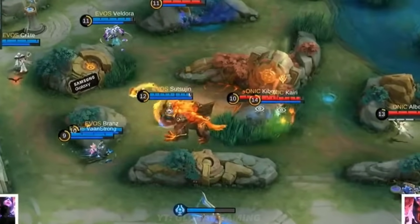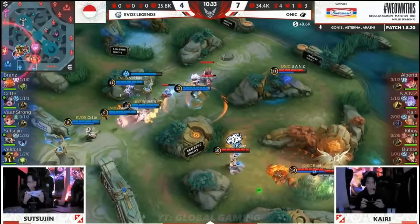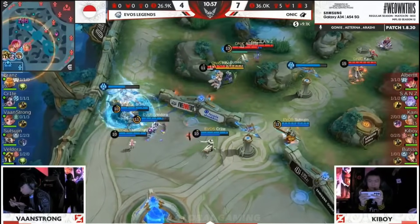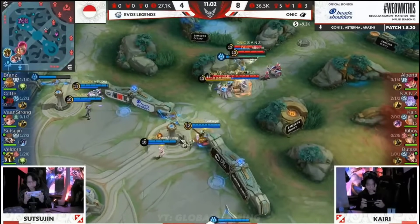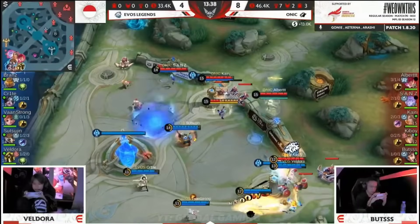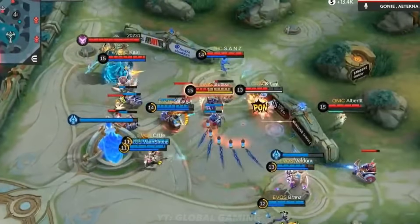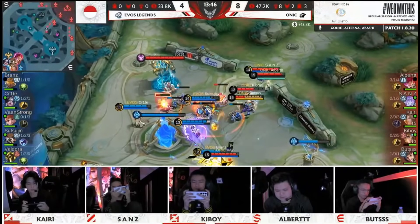Earlier on we saw that Brands had the Haas Claws — he's working towards a particular item. What do you think it is? Seems like the knock-up here will be enough to distract. There's all the EVOS Legends, but there you go — the combination there. Sands picks up the kill. The front undeterred. Onix gaining the mid lane current. The bot lane now is left standing — EVOS Legends.